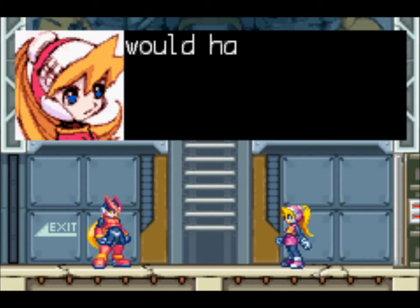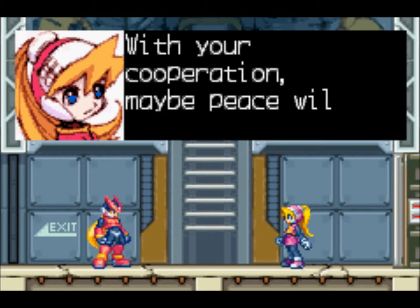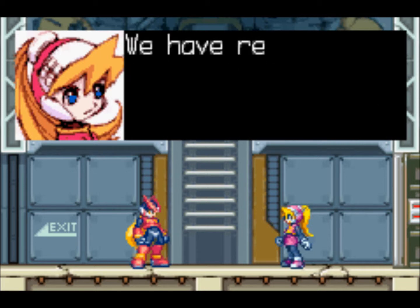If you didn't stop the giant mechanicaloid, the resistance base would have become a sitting duck. Thank you, Zero. With your cooperation, maybe peace will be restored. So here we go - choose. We're doing another mission. Which mission are we gonna do? I think we go to find the hidden base, of course.